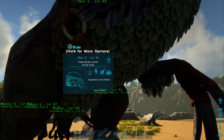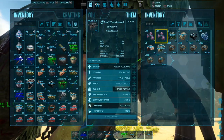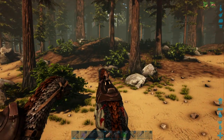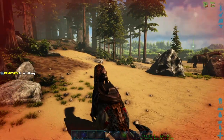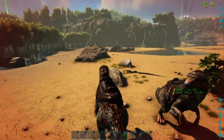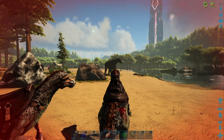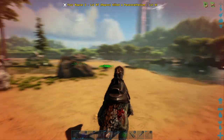From here we can see that we have picked up a bunch of metals — raw metals — which we need to smelt down into metal ingots. Coming here has been very profitable for us in that we are leveling up our dinos like this.